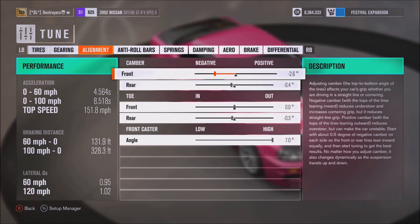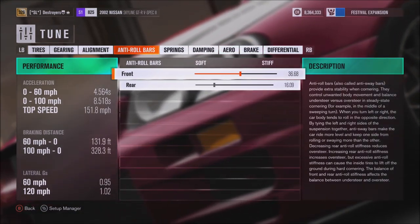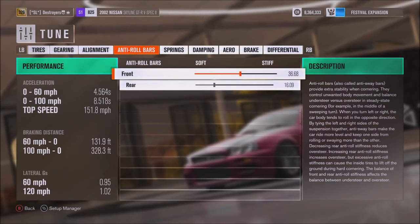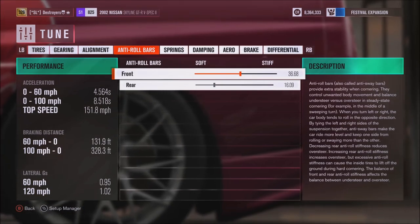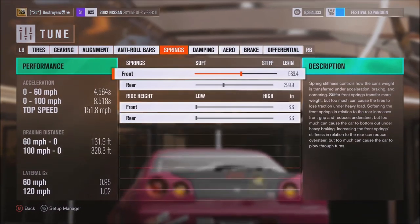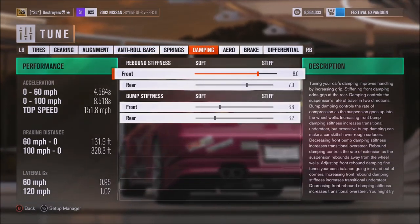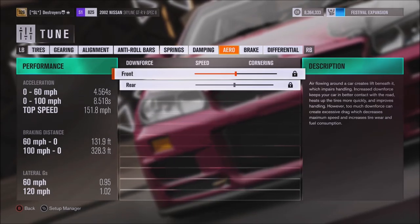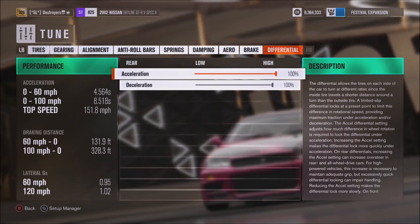Alignment: 2.64 for the camber, 0.3 toe, 7 caster. Roll bars — default in the front, and 16 in the rear; we're going to see how that feels. 539 and 399 for the springs, slammed. 8.7 for the rebound, 3.8, and 3.2 for the bump. Brakes: 65, 50, and 100.